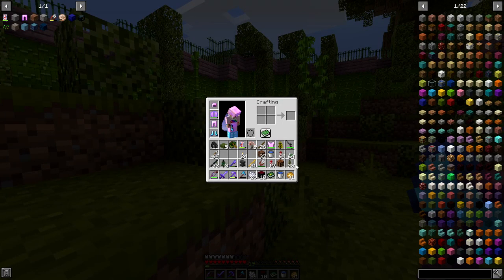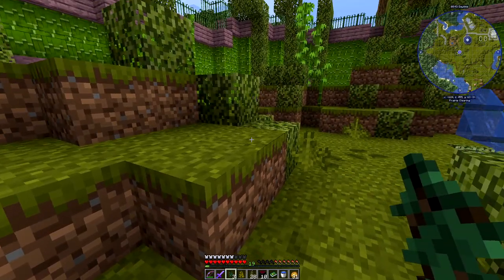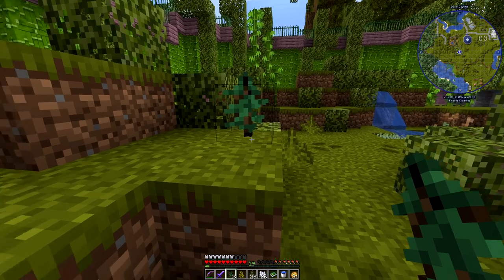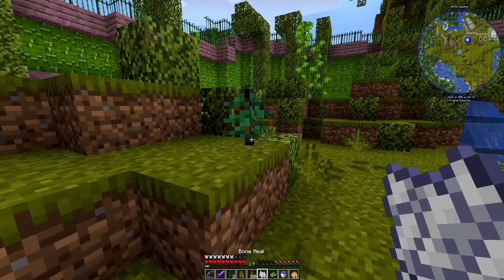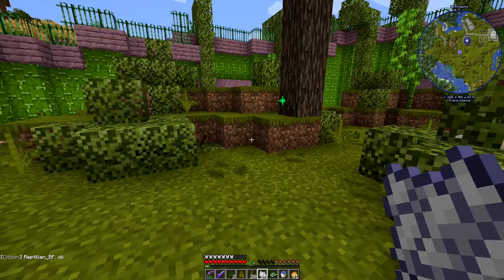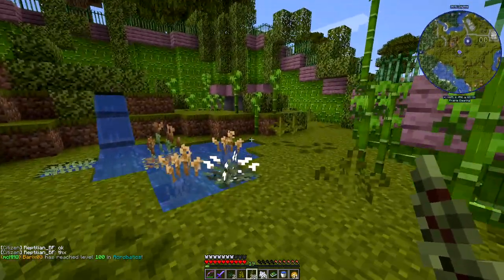So I thought I'd try a fir and a pine sapling on either side of the cherry. So we'll see how that looks. Here we go with the pine. Let's get a little bit of bone meal and see how much this takes to grow it. Hopefully it's not going to be a lot. Oh that was quicker than I thought! Nice - nice size as well.